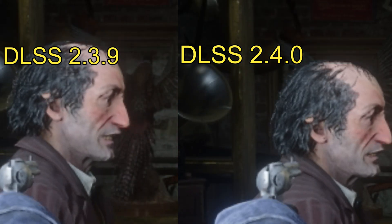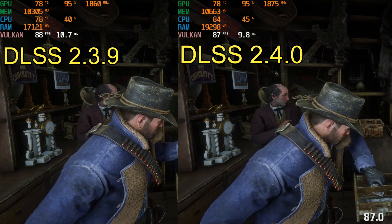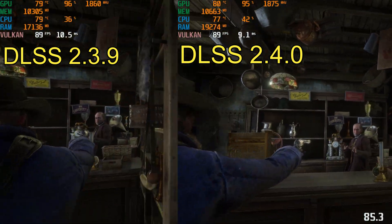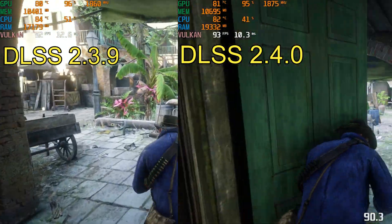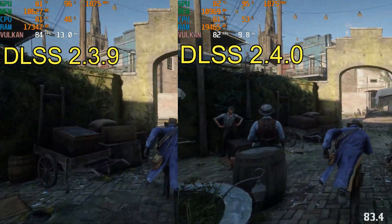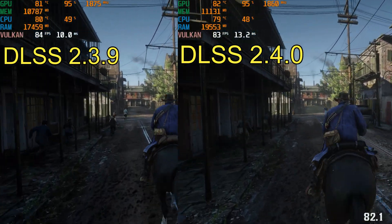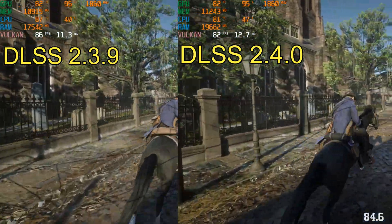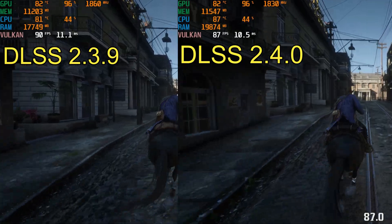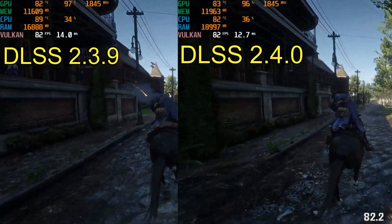Another problem I have with DLSS is I don't like how the horse's hair and fur look. You can tell it's at a lower resolution and DLSS is trying to upscale that to your native resolution — it doesn't look good in Red Dead at all. This is really one of the reasons why I don't use DLSS. I stick with TAA, which works really well at 4K. Anything lower than 4K, I feel like TAA doesn't have enough information to reconstruct the image frame by frame like it does at 4K, so it's a much cleaner, nicer-looking image.